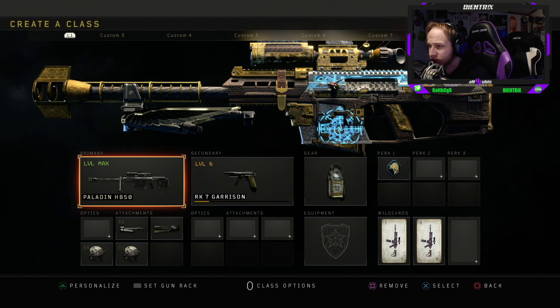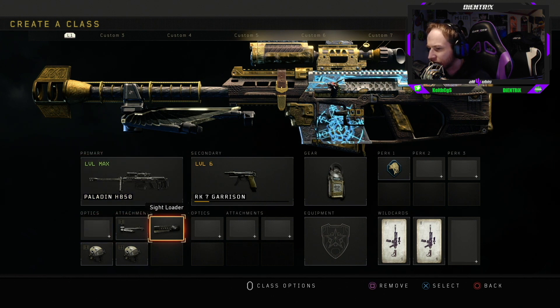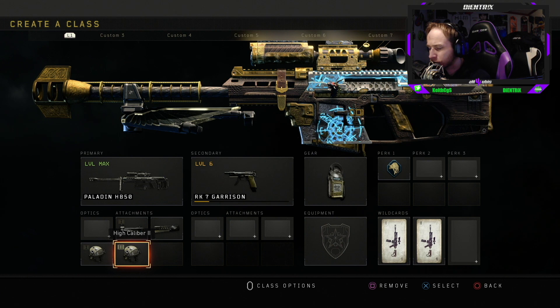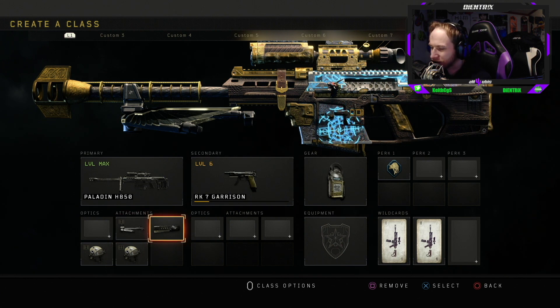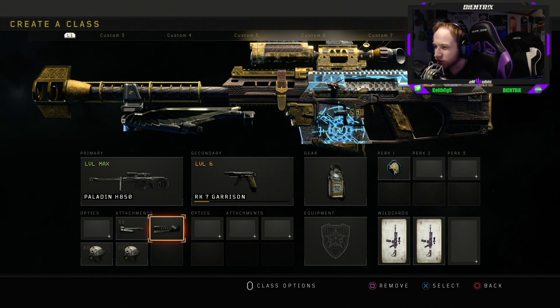Anyway, today we're going to be playing with this bad boy — the new Valkyrie Paladin. The Valkyrie is the brand new Paladin variant and it looks so sick, very medieval-like. What I'm going to be running on the class today is stabilizer, sight loader, and high caliber and high caliber 2. That's pretty much how I run all of my Paladins. The only reason I run sight loader is just for the fast reload.